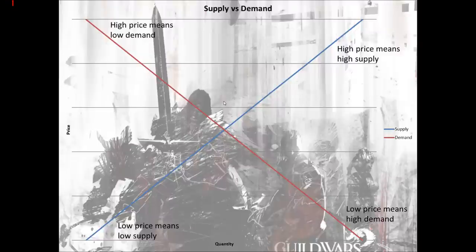Right here in the very center is where the two meet. Where the right amount of supply and the right amount of demand cross, that's the price that is set — that's the y-axis right here. The higher the quantity of supply, the higher the price; and the higher the quantity for demand, the lower the price. Right here in the center, the two cross, and that's where you have your current price.